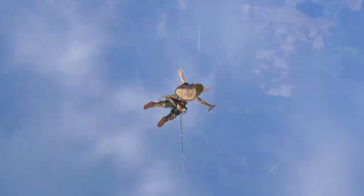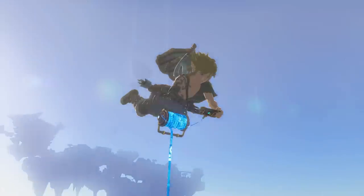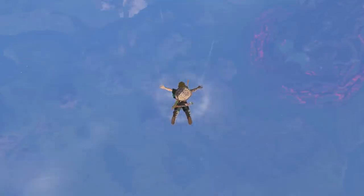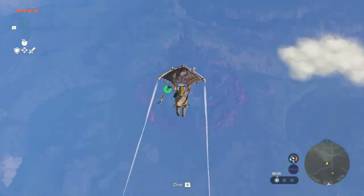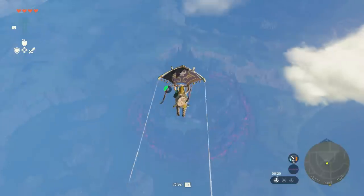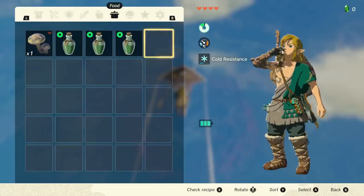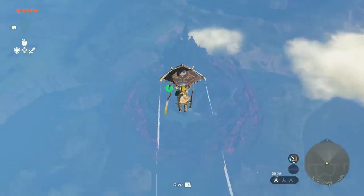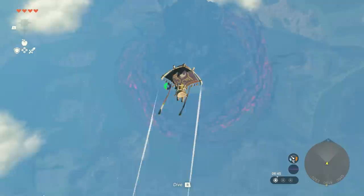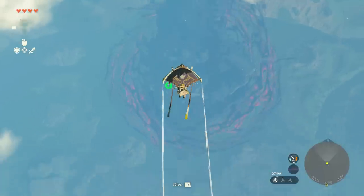Once you regain control of Link, immediately pull out your glider and start heading towards Hyrule Castle. This is where we will need our stamina elixirs, as you will not make it without them. Get as far as you can until you're just about to run out, pop open your inventory, drink one of them — wondering how it is you're drinking one in this situation, just one hand paragliding, splashing liquid all over your face — and pray that you don't accidentally come spiraling out of the air.